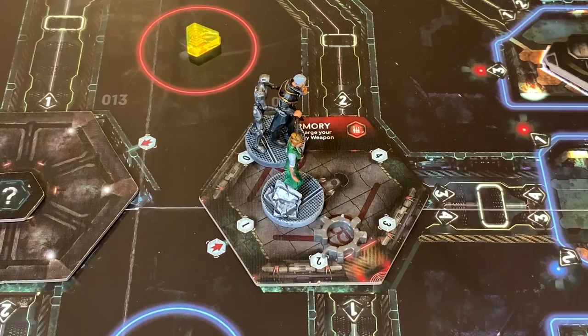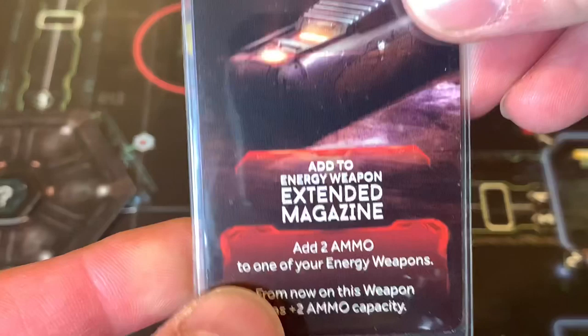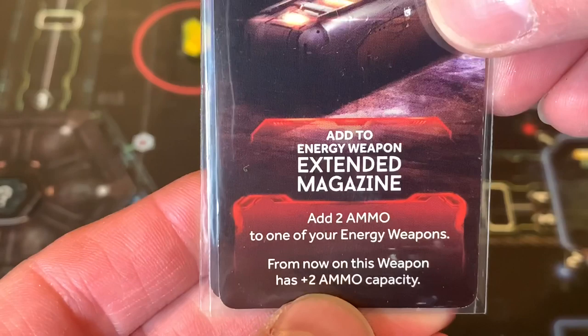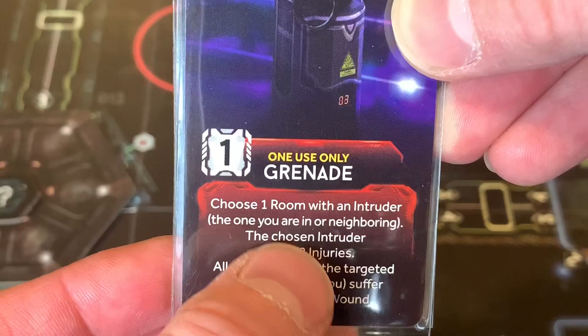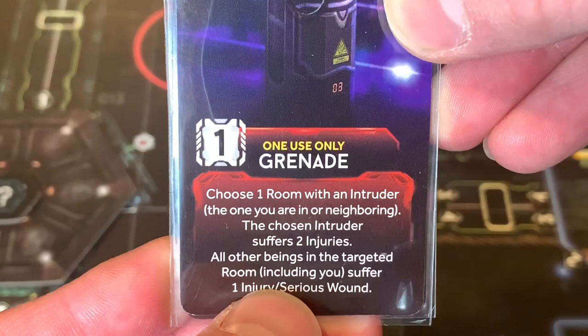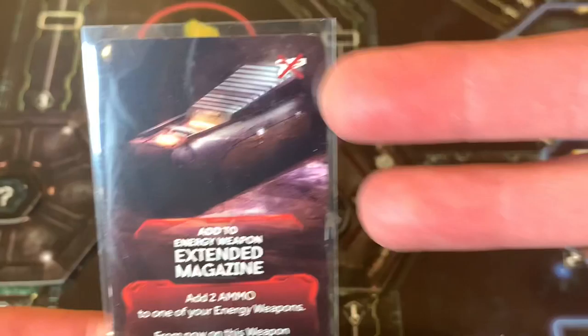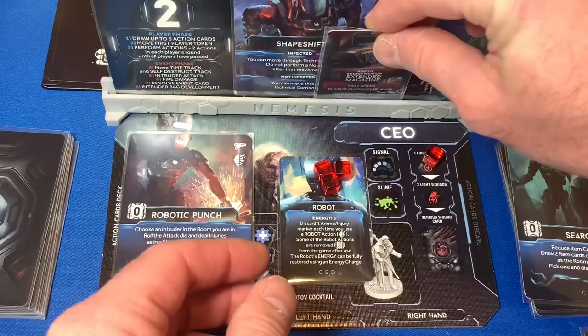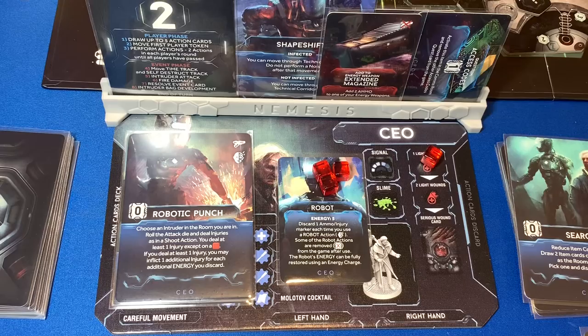We keep our Energy Charge and discard the Decoy. We use the Efficiency card to activate our Deactivation Module in the generator room — it requires one action, one card, and discarding the energy charge. This item cannot be traded or discarded. She now has a Deactivation Module, her arm gun, and her arm tablet. Our CEO also uses his Search card in the Armory, counting down to zero items. He finds an Energy Charge and an Extended Magazine — add two ammo to one energy weapon, making it permanent. He doesn't have any weapons, so he'll hold it to trade to the android later.